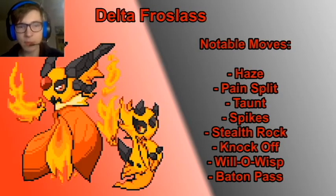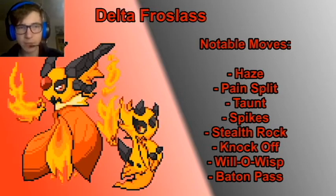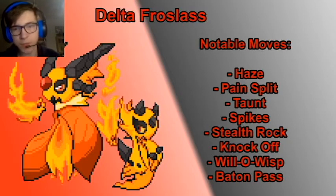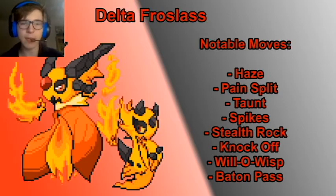Going to the moves now — it gets pretty much the same moves that Delta Glalie got, so I'm just going to go over them pretty quickly. Haze for removing setup, Pain Split for some recovery, Taunt to stop annoying moves, Spikes and Stealth Rock for hazards, Knock Off to remove items, Will-O-Wisp to burn things, and the one thing it got that Delta Glalie didn't is Baton Pass.